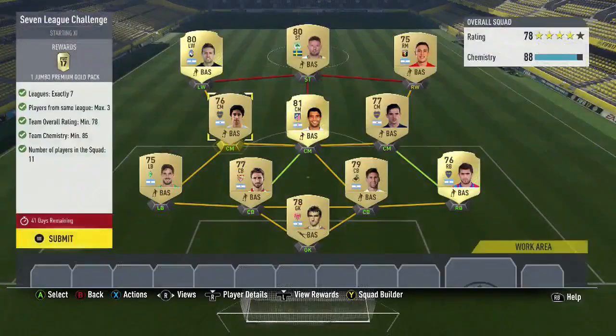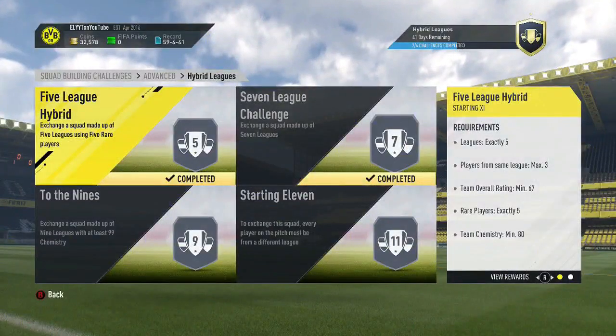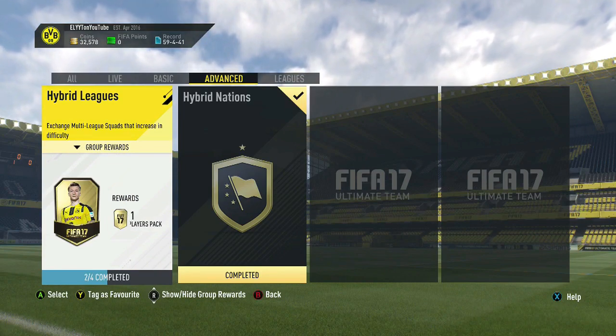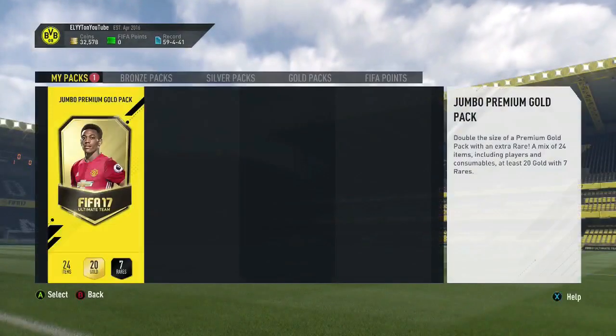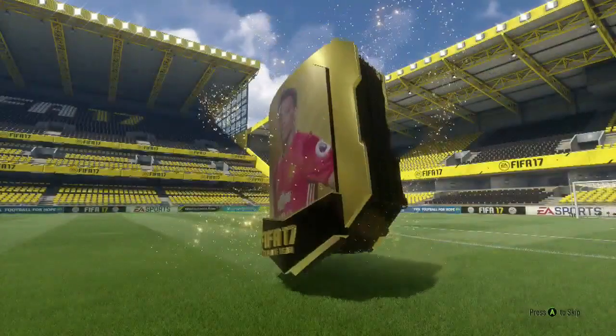All right, let's go ahead and submit that. Drop a like if this squad helps you out whatsoever, and also subscribe for all of the squad building challenge guides. I'll be releasing the next two guides within the next couple of hours, so be sure to drop that sub. All right, we've got a Jumbo Premium Gold Pack, which is a 15k pack, so hopefully we can get something decent in this one.